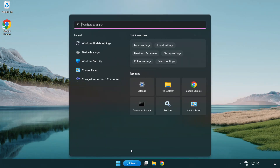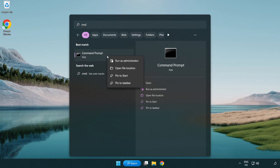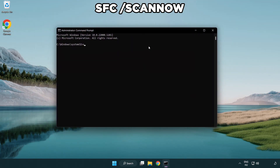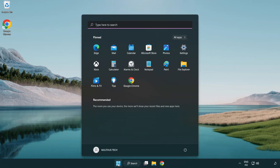Click the search bar and type CMD. Right click command prompt and click run as administrator. Type SFC scannow and wait. After completed, close the window and restart your PC.